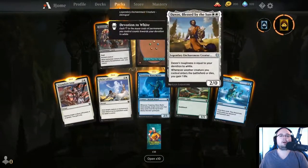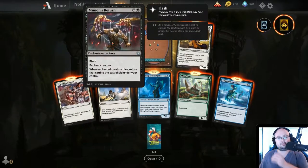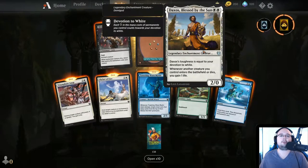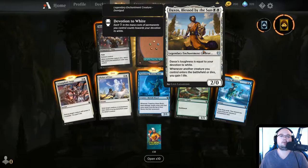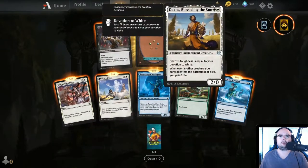This might be a little bit of a longer video. I haven't watched basically none of these cards, so this is going to be kind of interesting. Daxos — his toughness is equal to devotion to white. Really nice two-drop. Another creature you control enters the battlefield or dies — this is a really good heal deck card.